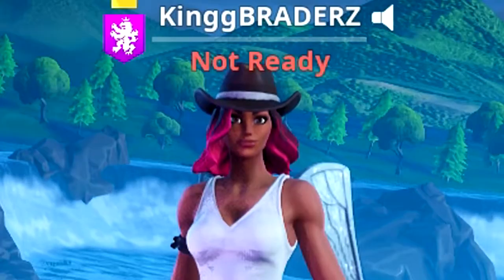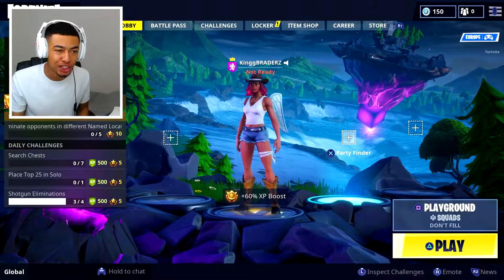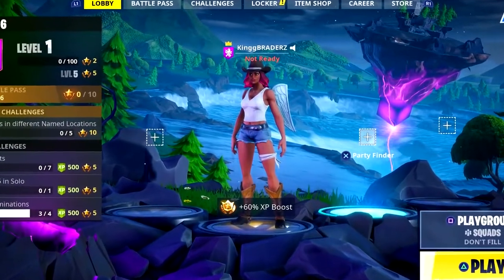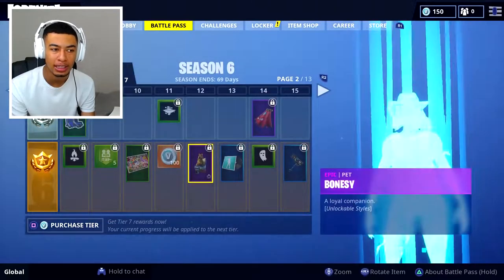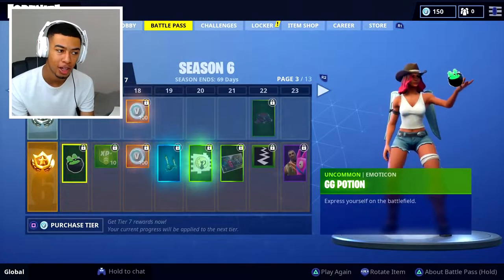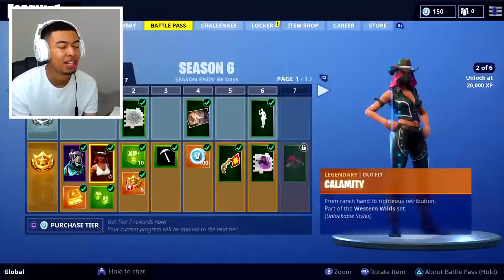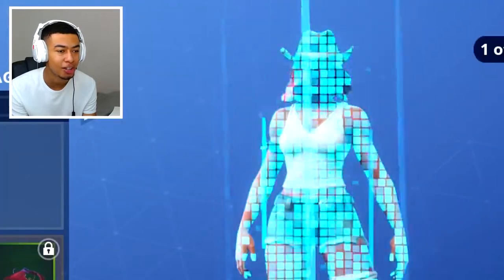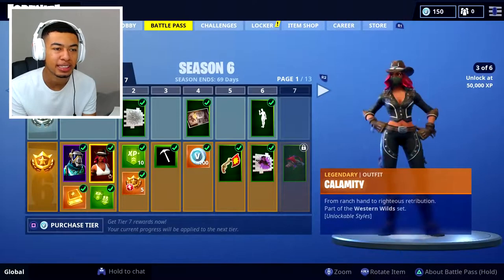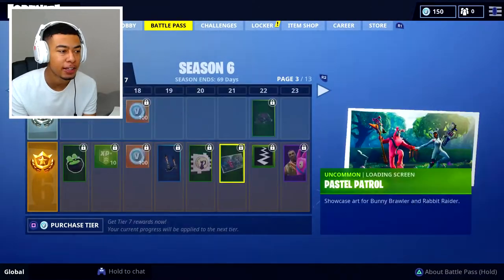Here with some more Fortnite. Season 6 just dropped - we've got a new background and new battle pass. Last time I bought a lot of the tiers, but this time I only bought the standard battle pass. So I've got the first two skins: DJ Yonder and Calamity. It's pretty cool - it's like Drift this season in the sense that you can upgrade this skin.